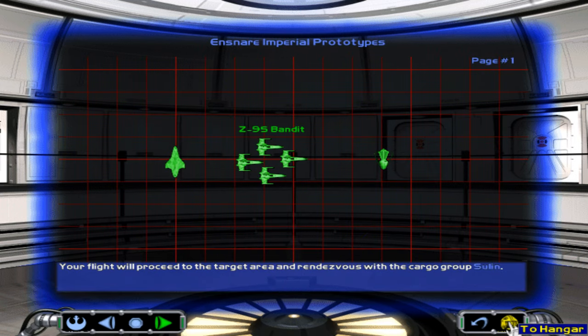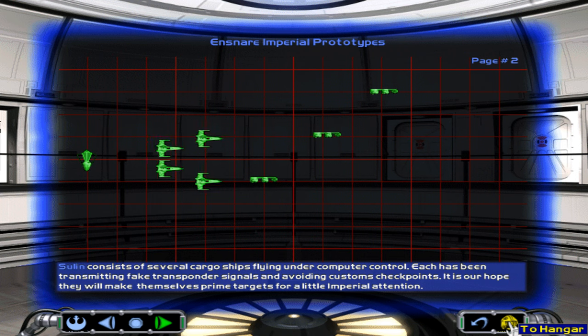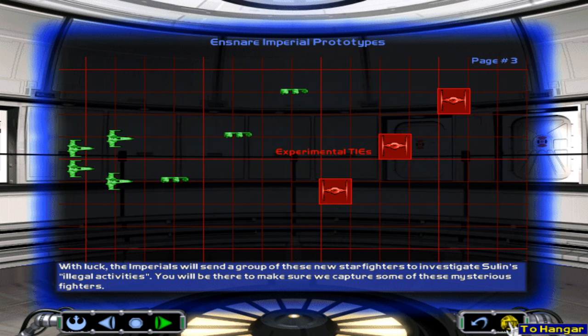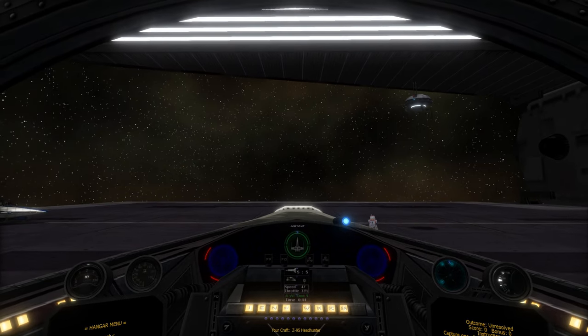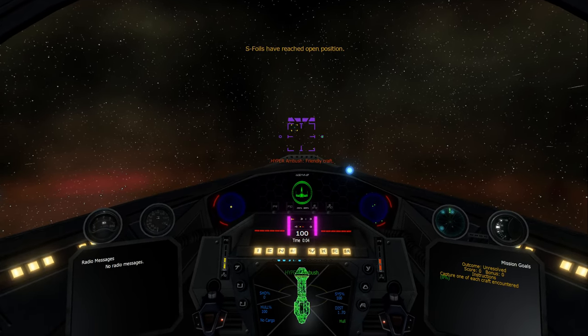Your flight will proceed to the target area and rendezvous with cargo group Sulan. Sulan consists of several cargo ships flying under computer control. Each has been transmitting fake transponder signals and avoiding customs checkpoints. It is our hope they will make themselves prime targets for Imperial attention. With luck, the Imperials will send a group of these new starfighters to investigate Sulan's illegal activities. You will be there to make sure we capture some of these mysterious fighters. Using the new ion pulse warheads, you will disable as many of these experimental TIEs as possible. Heavy lifter Atlas will arrive to pick up the disabled craft. Escort Atlas back to the Liberty when the operation is finished.